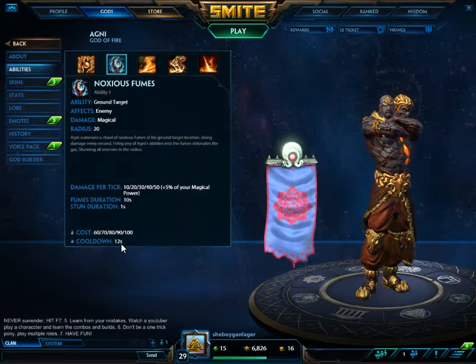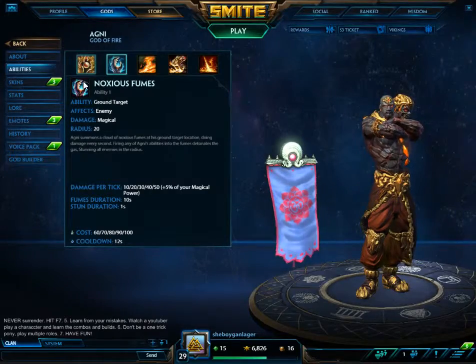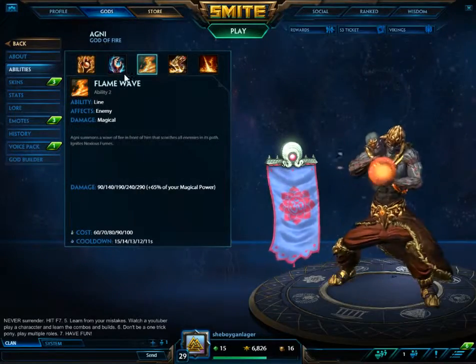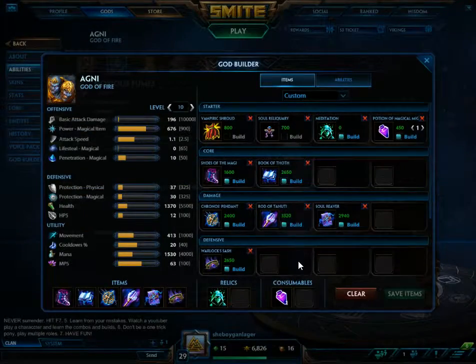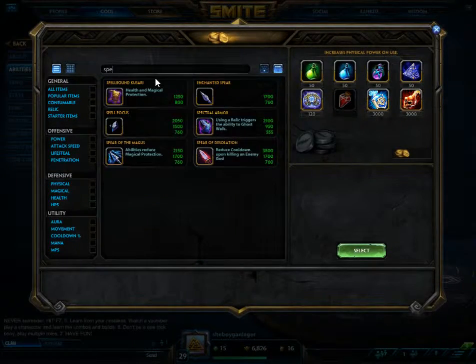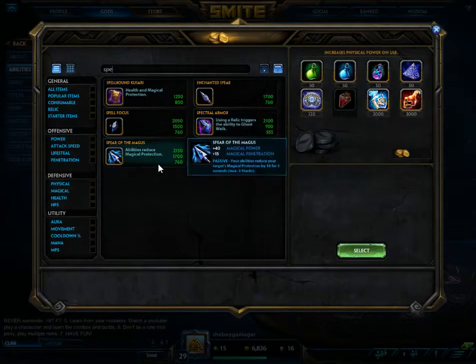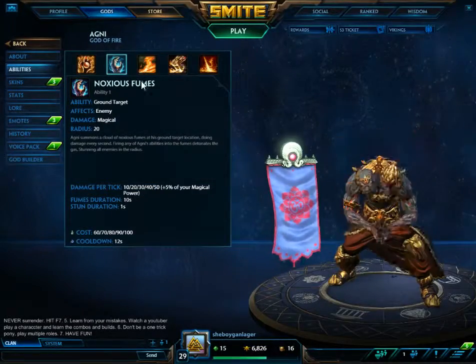The cost goes up and cooldown does not go down — so you want to build cooldown reduction when playing Agni. You also want to build penetration. I realize this isn't my true build, but it's what we're going off for the video. I'll probably get Spear Magus because it gives you pen and your abilities reduce their protections.